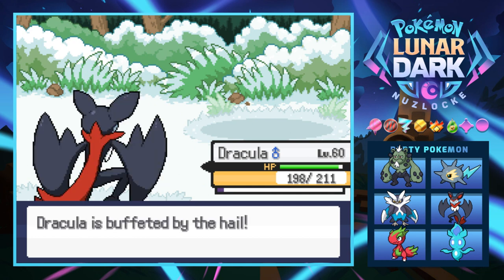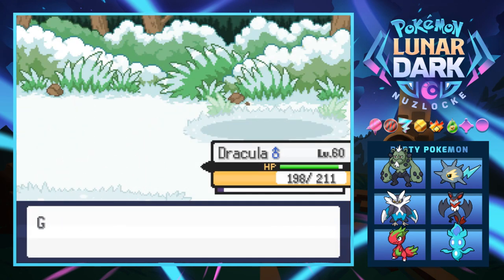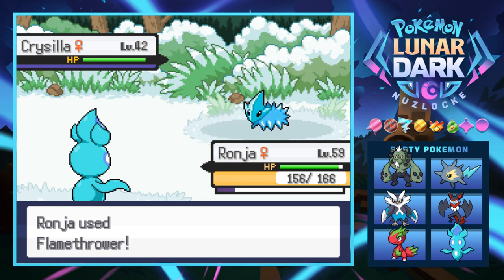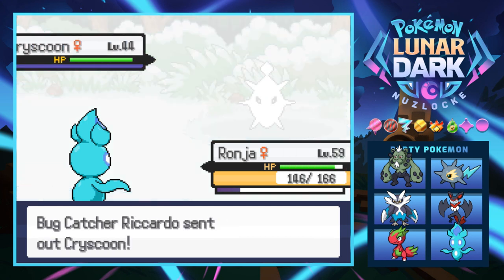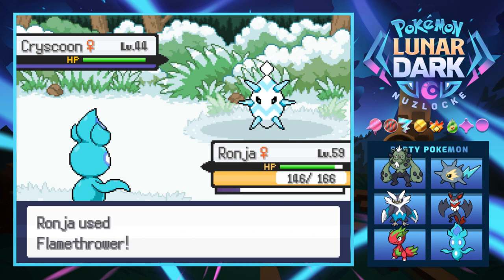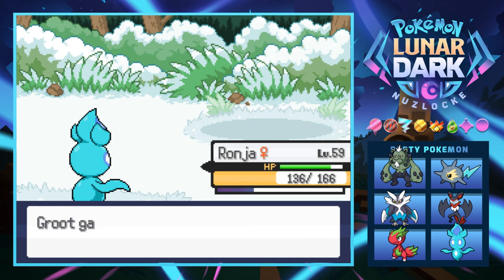Next is another Chrysilla — we'll switch into Ronja. Everybody's gonna be up to level 60, which is pretty crazy considering we still have two gyms to go. This is probably going to be one of those games where at the Elite Four they'll have level 100s — the after game is gonna be impossible. ROM hack makers really like to do that. Freaking Chryscoon, please die you little crystal Cascoon.